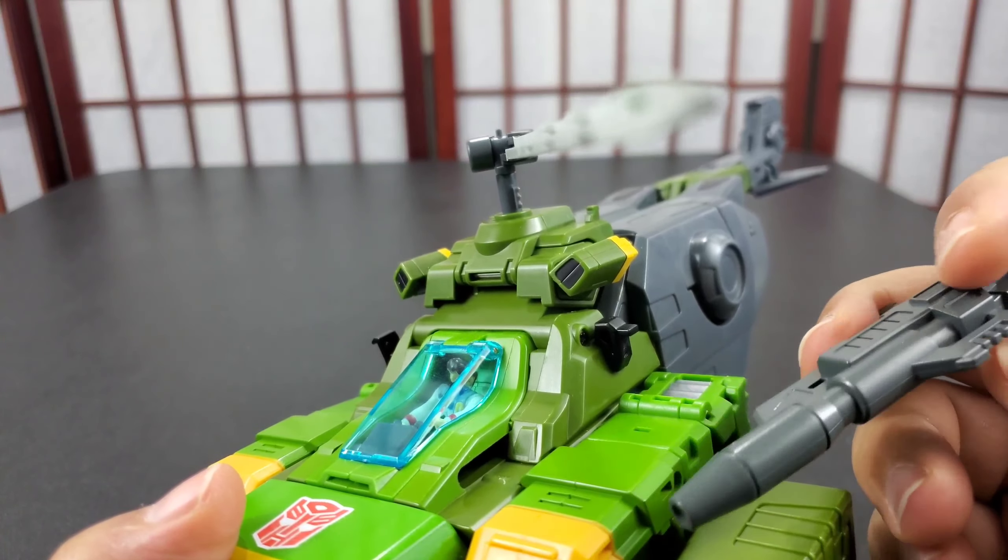Sorry, splicing this in because I forgot to show this accessory — it's the spear, comes in two pieces, it's pretty nice. He just holds it regular. This is die cast, or metal — it might be stainless steel. It's on him in both modes.